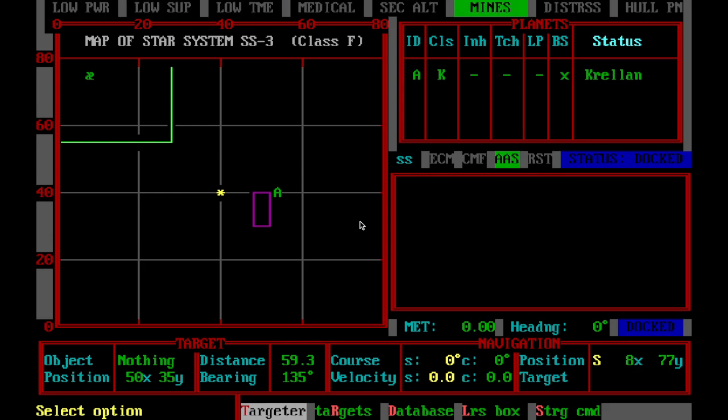We're going to target the planet. As you can see, the object in the target section says 'planet.' Don't target the star — target the planet, the lower object. That's always the planet. You can see it says 'object: planet' right now. You don't want to target the star; you want to target the planet.